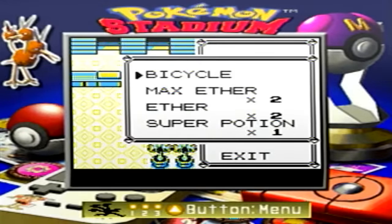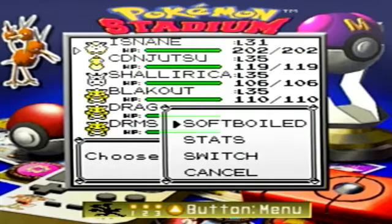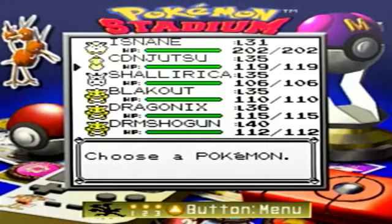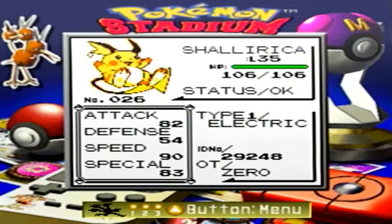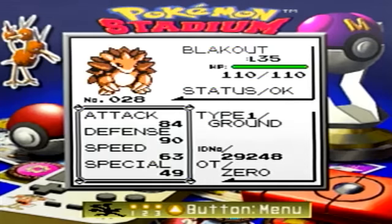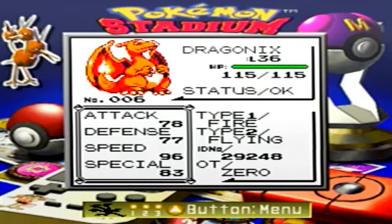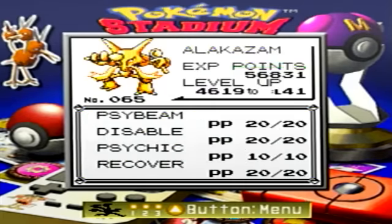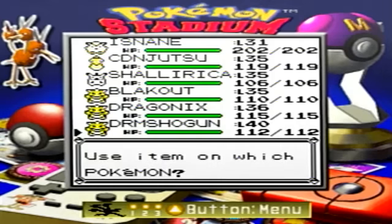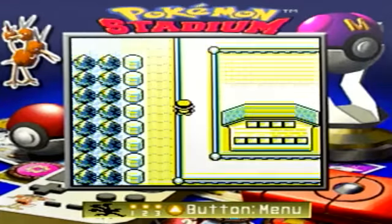I'll use the protein on somebody. Who do I need to use the protein on? Who do I want to have a stronger attack? Well, I don't care about your attacks — I'm not teaching you physical attacks. Your attack's high enough. All of the Pokemon have a pretty good attack. Dragonix could use some more. Dream Shogun can definitely use some more. But Dragonix has at least one physical attack, so I'm going to teach it to him.